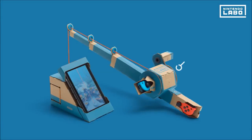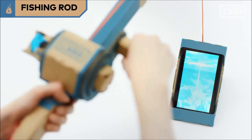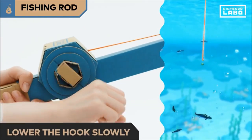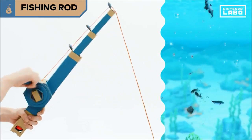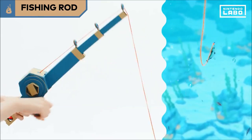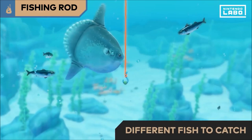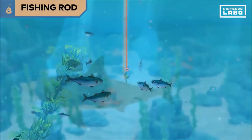This Toy-Con comes in two parts: the fishing rod and the sea. Cast the fishing rod and wind the reel to lower the hook slowly. Move the tip of the rod and the same movement will be reflected on screen. When you feel the fishing rod shake, you've got a fish on the rod. Reel the fish in carefully. There are lots of different fish to catch. Try catching different fish by fishing in shallow and deep waters.